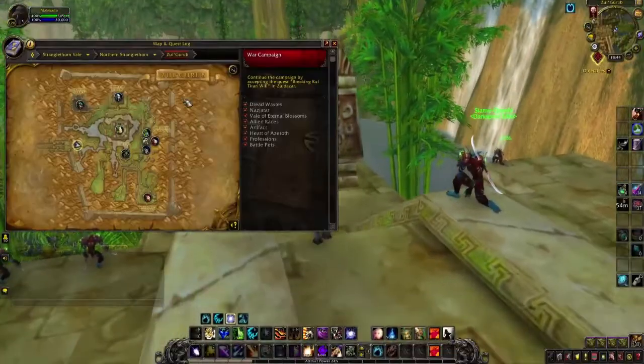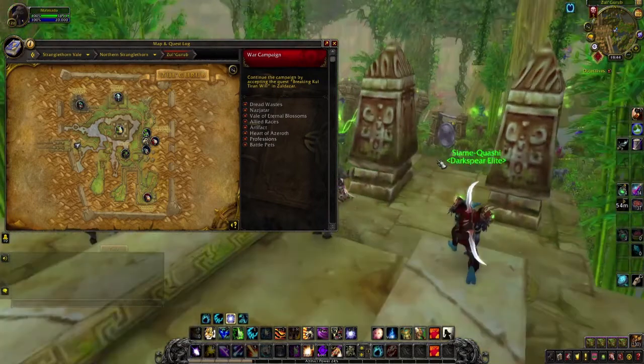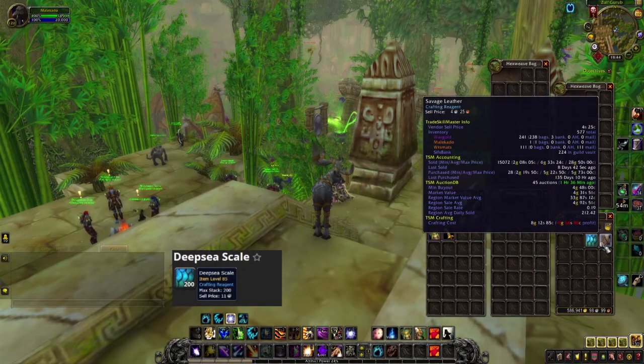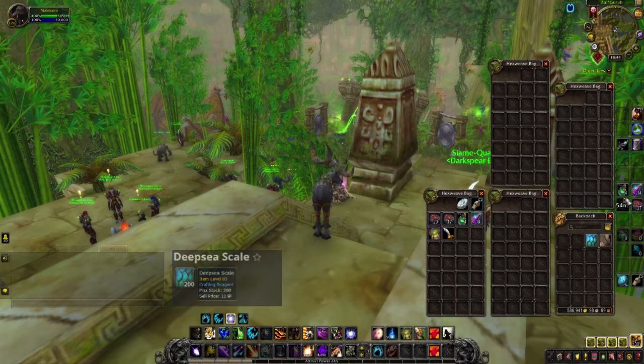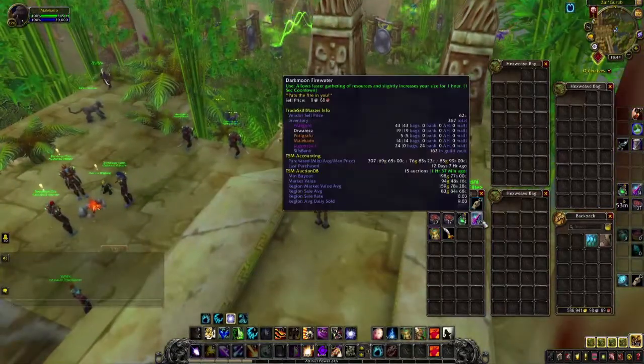We are here in Northern Stranglethorn in Zul'Gurub, and we are focusing on getting the Deep Sea Scale and also the Savage Leather. Being a Cataclysm farm, it's nice to have a Potion of Treasure Finding for the tiny treasure chests and also to increase the speed of skinning with Dark Moon Fire Water.